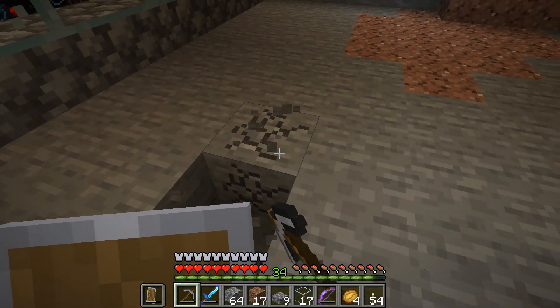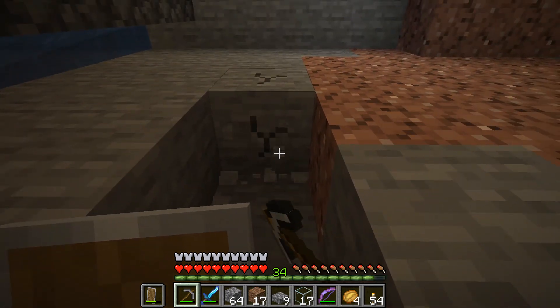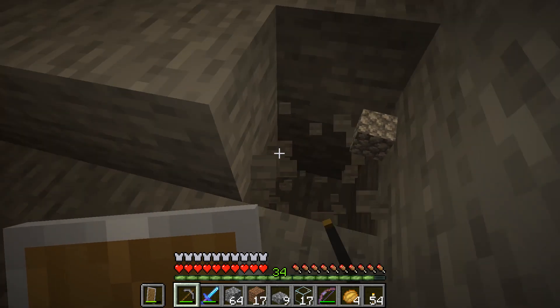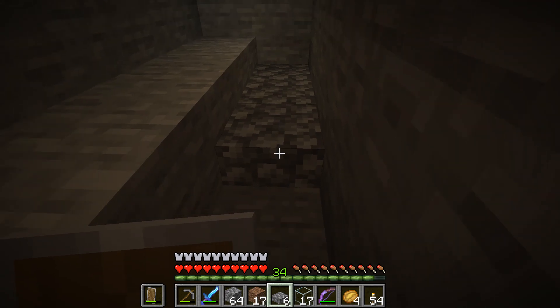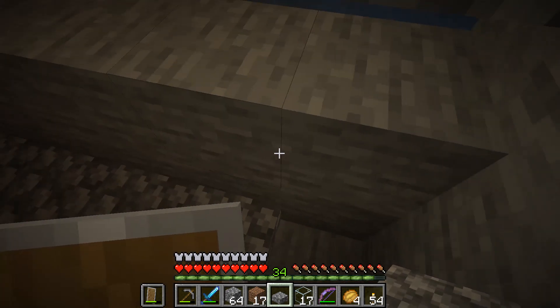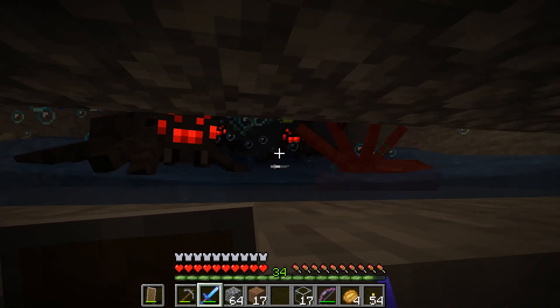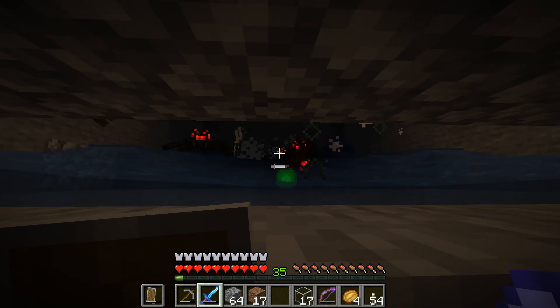We are almost done at this point. The last thing to do is dig two blocks deep — first dig one block deep and then the next row dig two blocks deep. Once you complete this you put stone slabs at the bottom. This is your kill zone: you will be standing on these slabs and attacking the spiders. You will be eye level with them so they can't attack you, but you will be able to attack them and grab all the items and experience you get when you kill them.